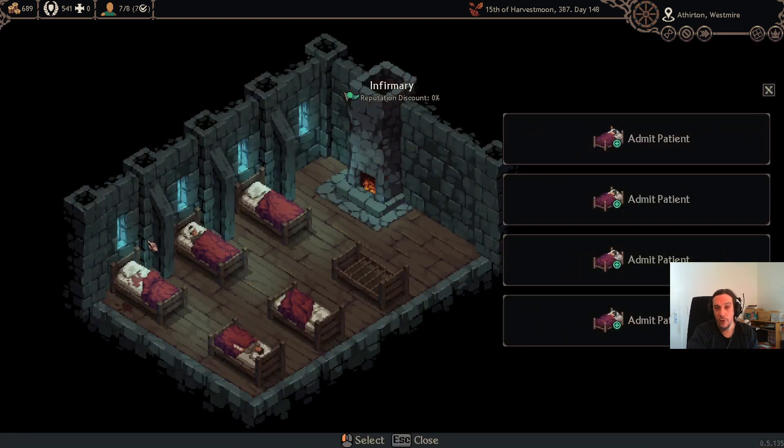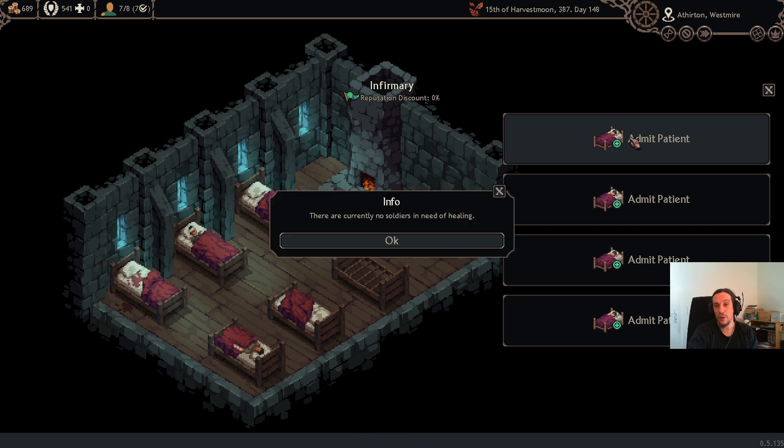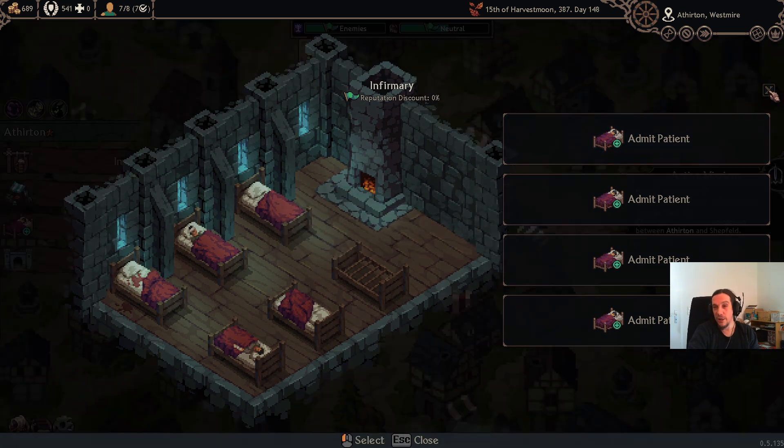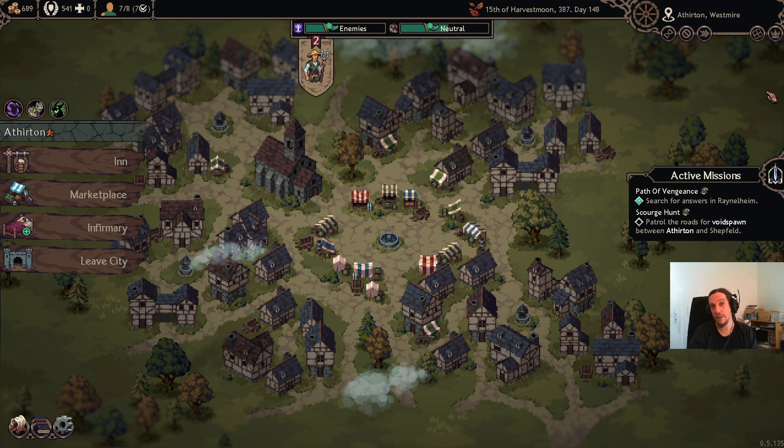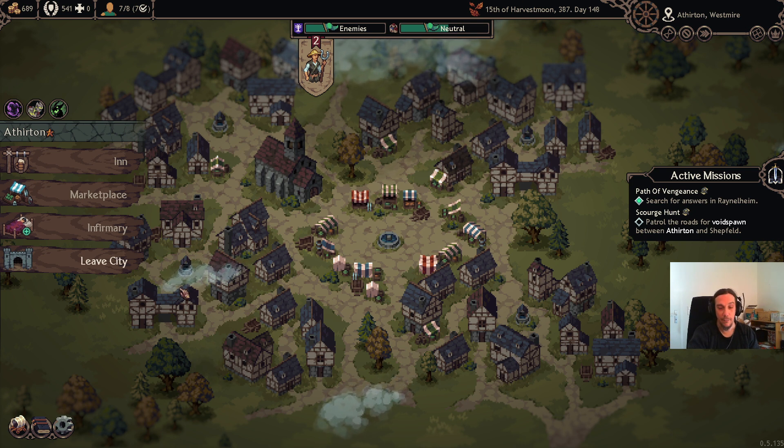The infirmary is where you can rest up your people that got severely wounded during combat or an expedition. You just put them in here, and the game will tell you how long it'll take and how much it'll cost. You can leave the town safely, and the person will magically rejoin your company once rested up and be ready for further deployments.